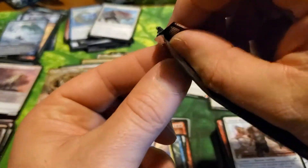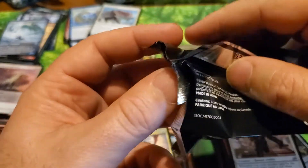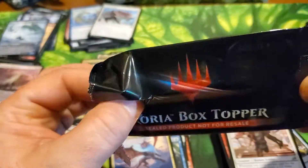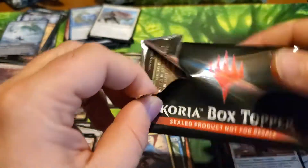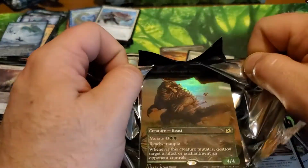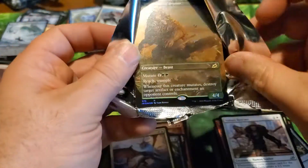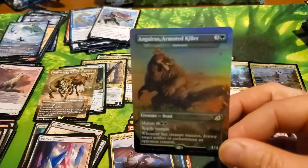Alright, video is ending soon, let's get this pulled out on camera face up. So all the box toppers were just Godzilla's — there's no way to get a Fiend Artisan? I don't know. It is a foil Godzilla.